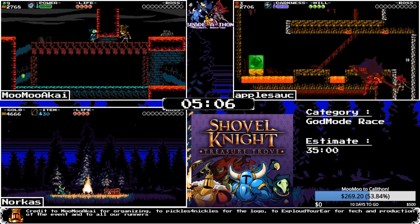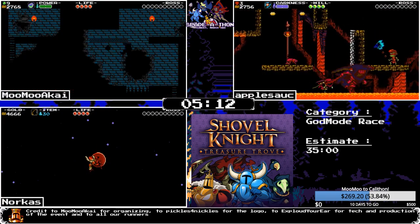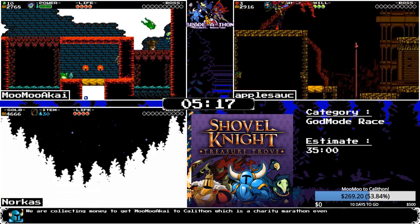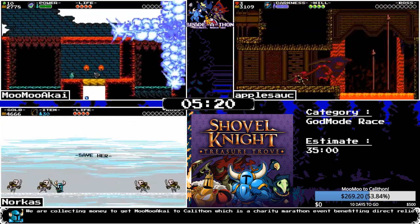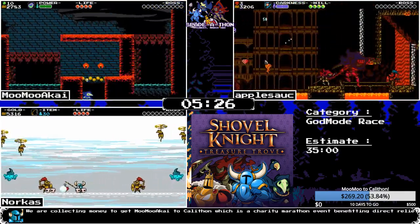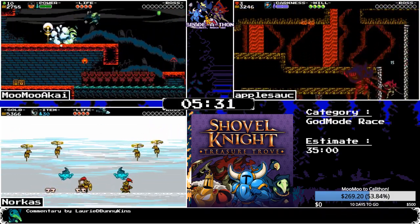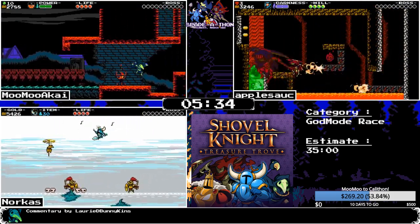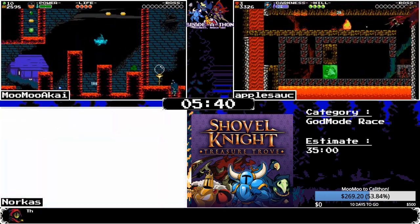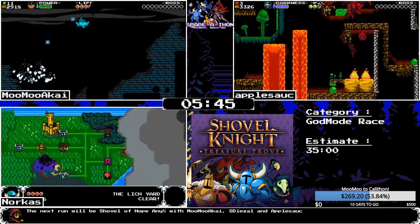This is where some Shovel of Hope time loss starts to set in. Norcus has to do these dreams at the end of each world, which are still kind of set since you can't die in god mode. The frog room is going to be pretty annoying — MooMoo is just going to stand on the right side and spam big booms to get through. If you're directly hugging a wall and use big boom, it'll instantly detonate.